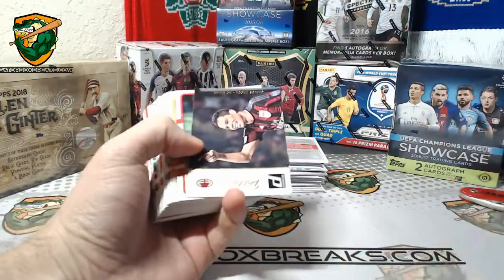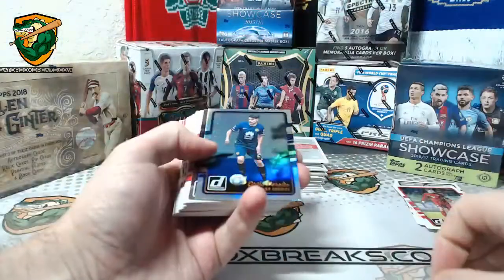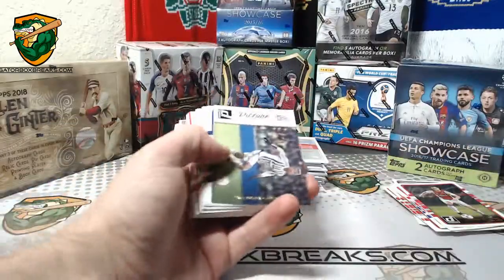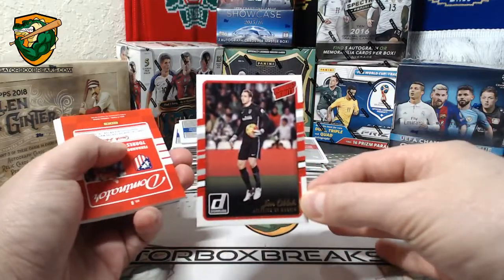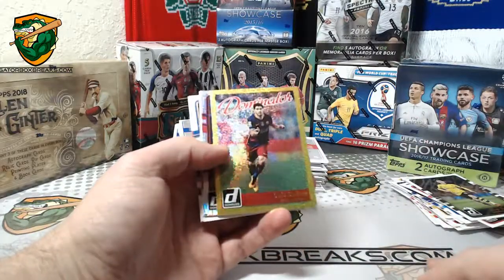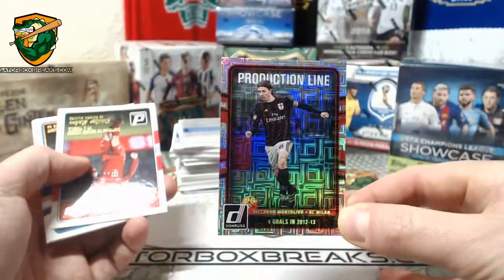Gerard Pique picture-perfect parallel. Carlos Baca picture-perfect. We have Peralta and Rakitic. Bazaar — Donner's debut parallel. Pogba. Donner's debut Oblak. Torres Dominator. Got a Suarez Dominator gold — nice. Mosaic! Ricardo Montalivo, 9 of 15, production line. Love those mosaics.